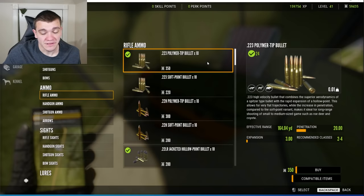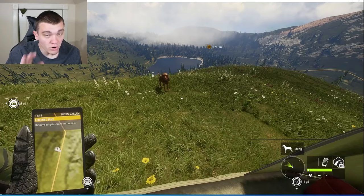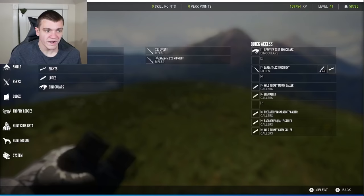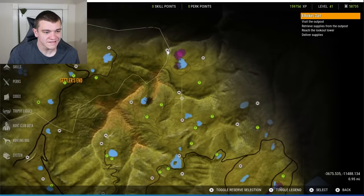The good thing about .223s is that they are very cheap. However, from my experience, they do have trouble killing things. Regardless, that's what we're testing here today — on a lot of different animals. But before we actually shoot anything, let's look and see what it says it's good at. It's good for predators, small deer, and pigs. We'll see about that. We need to find some pronghorn — if there's anything on this map, it'll be a pronghorn that this thing can actually take out.